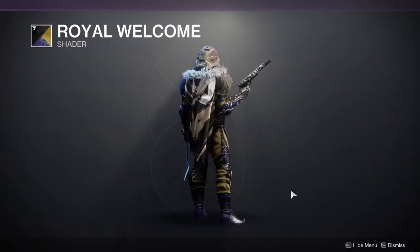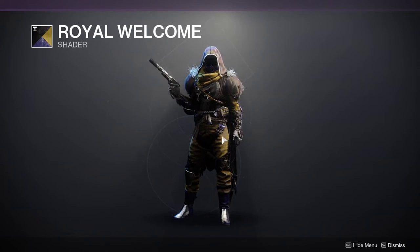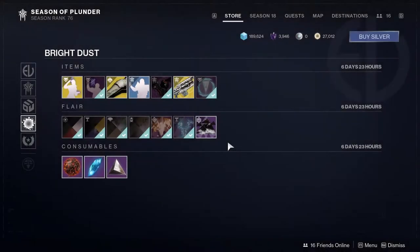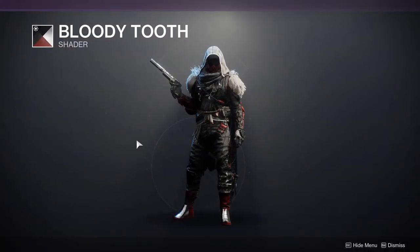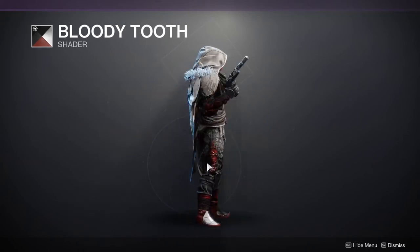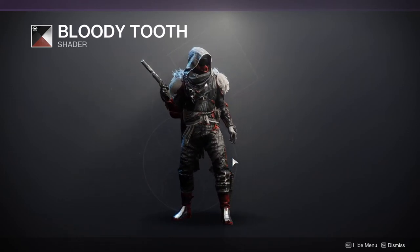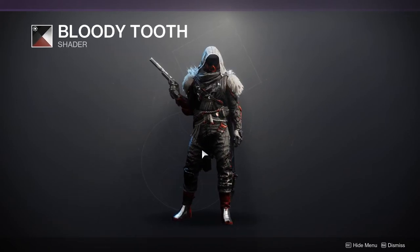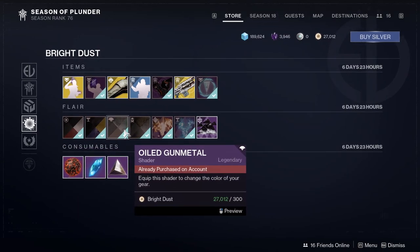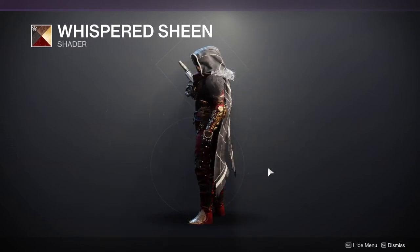Royal Welcome — I'm not a fan of this shader. I just think the caca yellow and the sad purple is not a good combination. Bloody Tooth — oh man, this is packed. Definitely pick up Bloody Tooth as well — this is such a good shader. It's a good black and white shader, but it's also a good red shader if you can find pieces that are actually red, as you guys can see there are red pieces here. There are three shaders that are actually really good and only one that's pretty terrible.